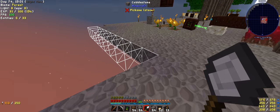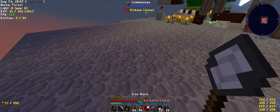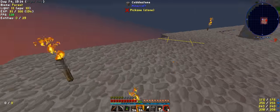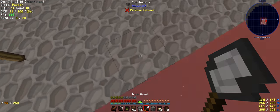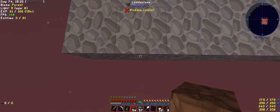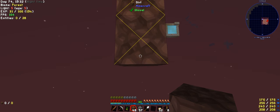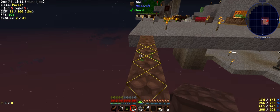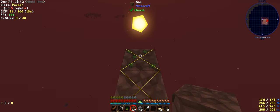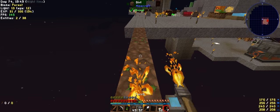I'll straighten this up. There we go. F7 on so we can see where to put the torches because we don't want mob spawning - that's just bad. So from this corner, I don't know how long this will be actually. How about we just do nine - one, two, three, four, five, six, seven, eight, and nine, and then we'll do a torch.